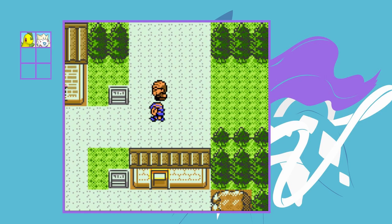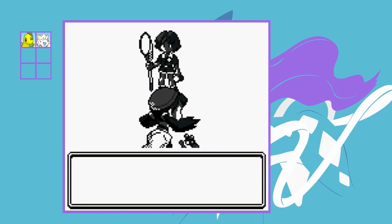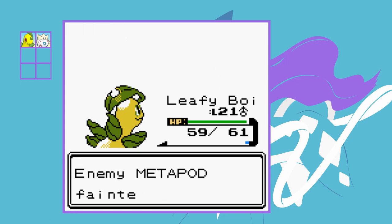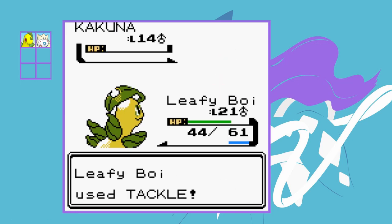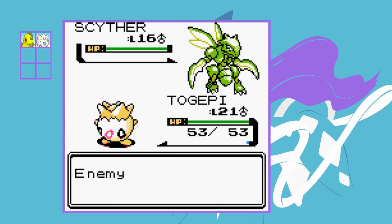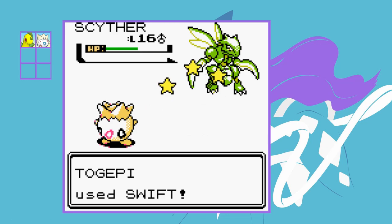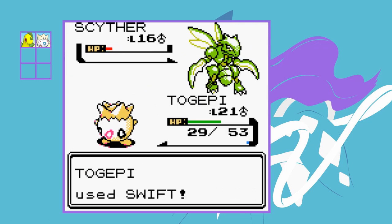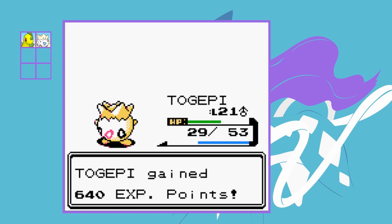We arrive in Azalea Town and after dealing with Team Rocket we take on gym leader Bugsy. Despite another type disadvantage it wasn't too bad — Metapod and Cocoon go down easily to Razor Leafs. For his Scyther I swap into Togepi, land a Sweet Kiss to confuse it, then spam Swift. Even with the defense drop and Quick Attacks coming back, one more Swift finishes off Scyther, winning us badge number two without any real issue.